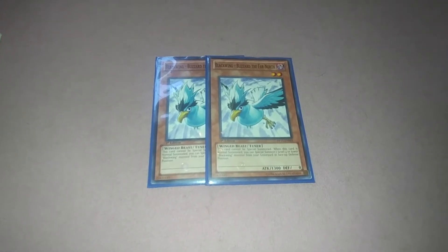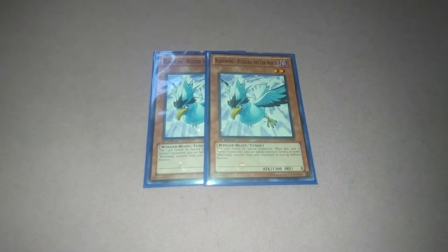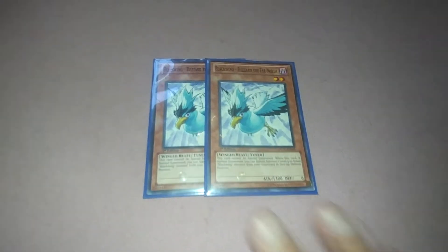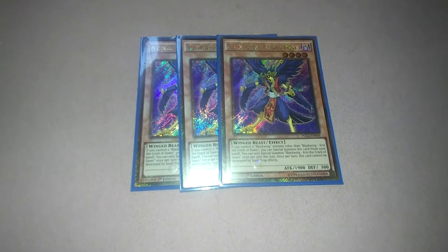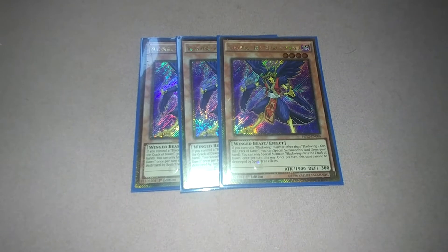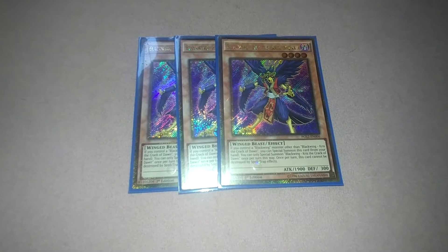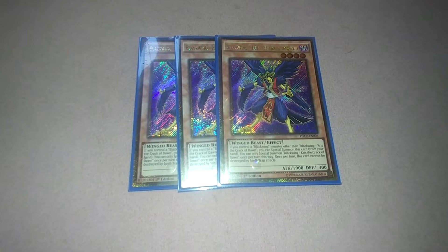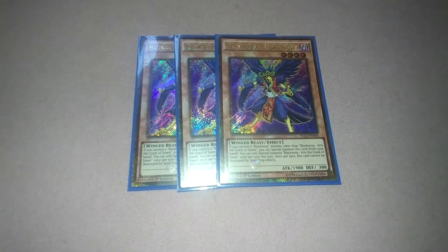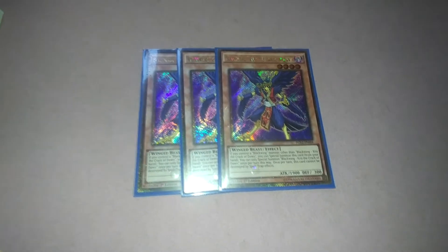Blizzard cannot be special summoned, but when normal summoned you can special summon a level four or lower Black Wing monster from your graveyard to defense position. Black Wing Kris: when normal summoned — or if you control a Black Wing monster other than Black Wing Kris, you can special summon this card once per turn. It cannot be destroyed by spell or trap card effects.